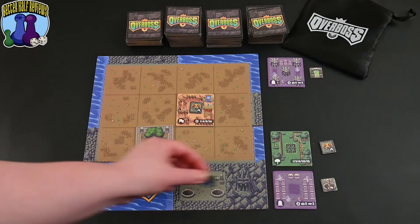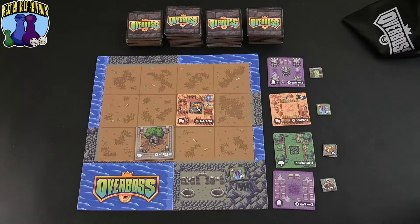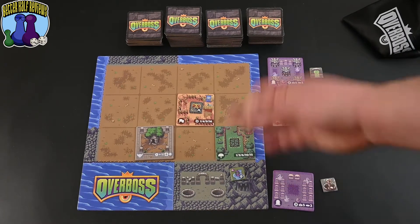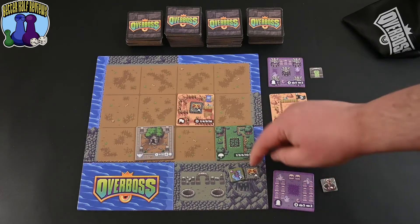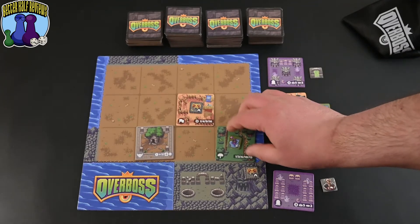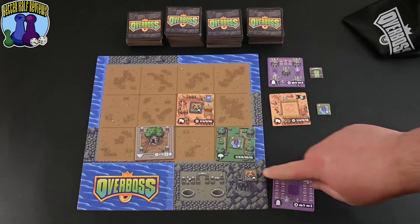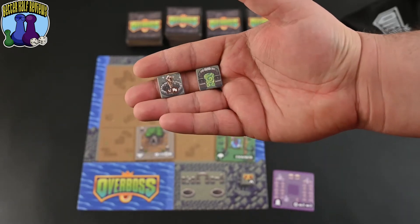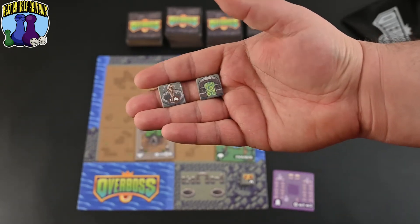If you don't have any available tiles on your board, the monster goes to your player board area. On your next turn, if you choose a new tile and token, you can place the tile anywhere you want, and then choose which token to place on top — either the one you just drew or one you saved from earlier. Some tokens, like portals and crystals, will never be placed on tiles, so they'll go straight into your layer when you gather them.